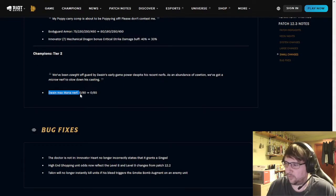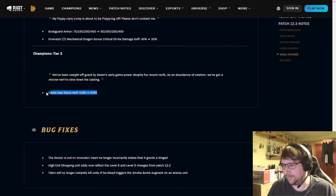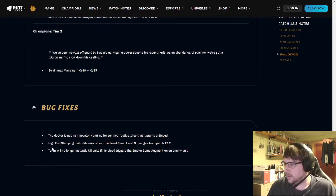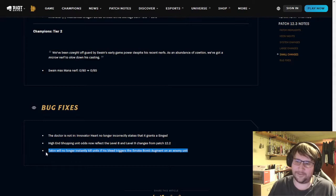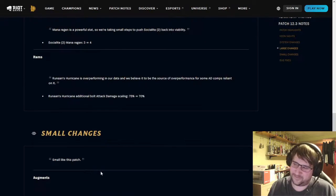Tier 2 champions: Swain got nerfed. They had buffed him up and he got kind of crazy, so it's not surprising to see him brought back down. And lastly, some bug fixes — nothing too particular. One weird one: Talon could instantly kill units because of the smoke bomb interaction. That was a weird, weird effect — kind of funny that it happened.